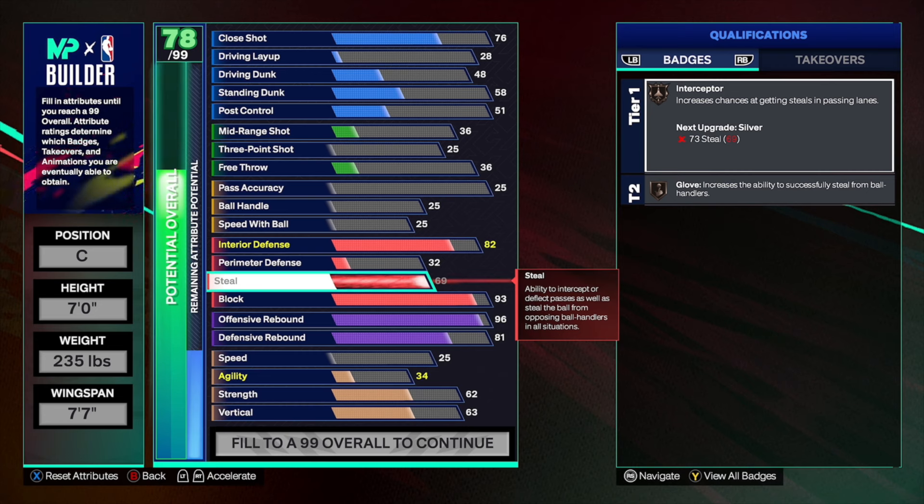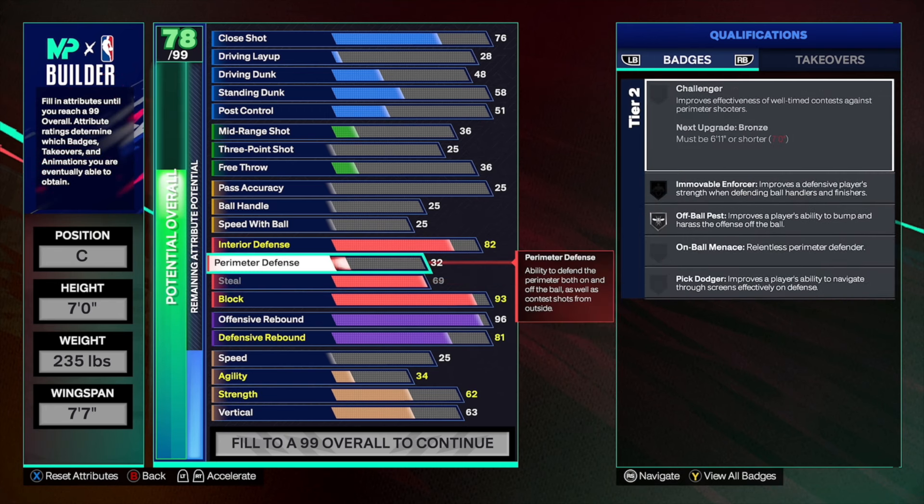Maxing out our steal with a seven foot seven wingspan on a seven foot build, you're going to be able to cover nearly the entire court when you reach. When you click X or square, you're going to fly across the court. And then to finish off our defense, we're going to go a 52 perimeter defense just so we can hedge a little bit and move around on defense, so we're not just a standing cone just because we're a bigger build.